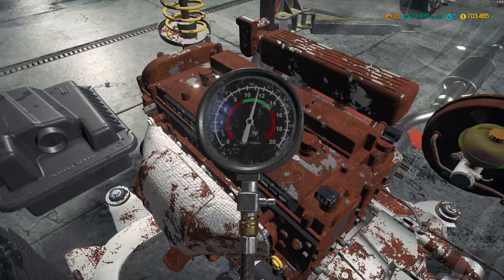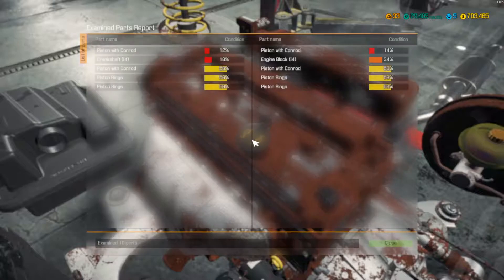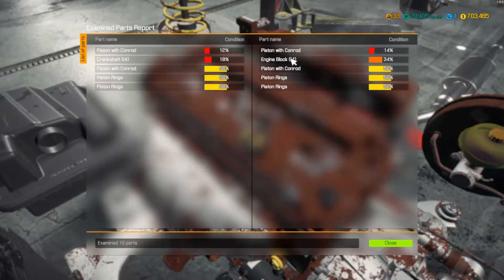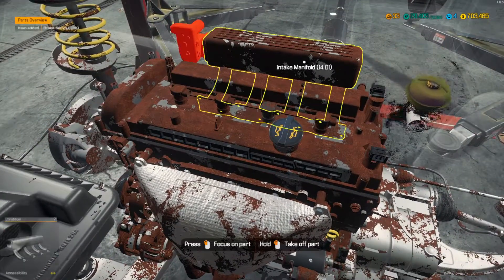We can do a compression test without the oil — not sure if that's a real thing or not. We do have to replace the pistons. The rings are good, but we've got to take the crankshaft out. This whole engine is coming out.